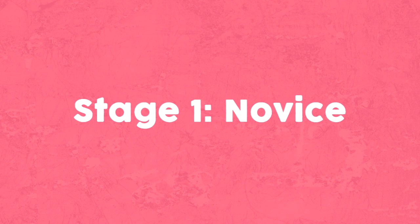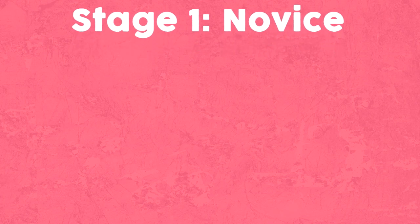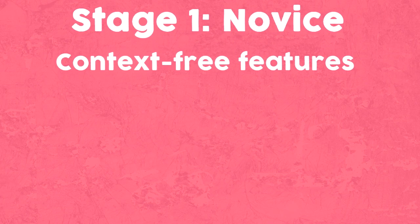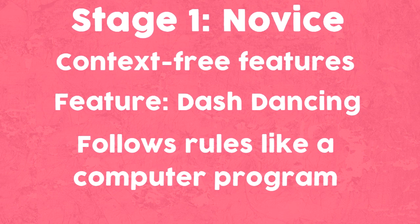Stage 1 is Novice. Dreyfus tells us the stage has begun with the instructor decomposing the task environment into context-free features that the beginner can recognize without the desired skill. The instructor in this case would either be a friend teaching you the game or information you found online. Obviously this can vary from person to person. A feature would be something like dash dancing, with one of its main uses being explained as a form of movement. He then goes on to give the student rules for determining actions on the basis of these features, just like a computer following a program.